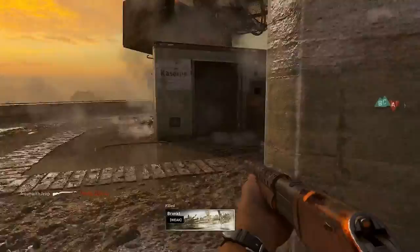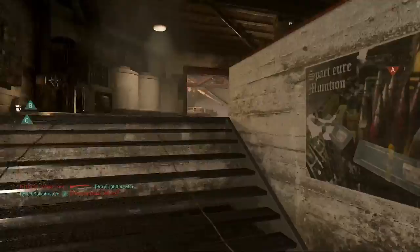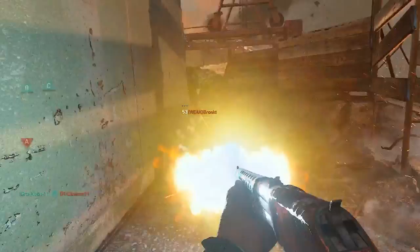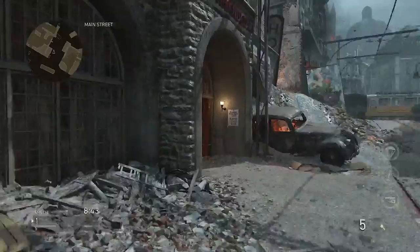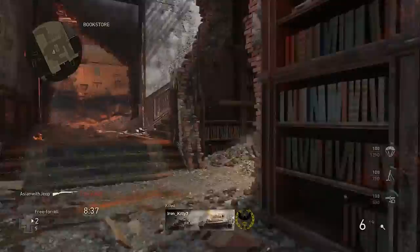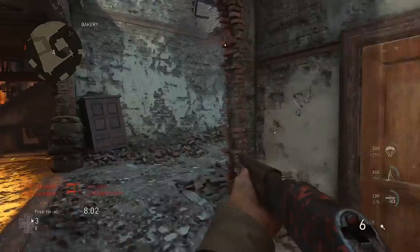One trick to make shotguns effective is to control tight interior areas with heavy traffic, like the center of Saint Marie du Mont or set up ambushes between small entrances on Gibraltar. Be sure to switch up your areas of control as enemies will devise different approaches to your location and may use grenades. Use your lethal and tactical grenades frequently to gain the upper hand when you are about to face a difficult fight or the enemy is outside your effective range.